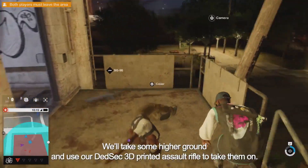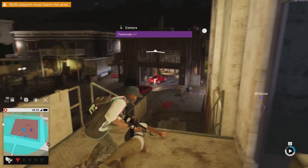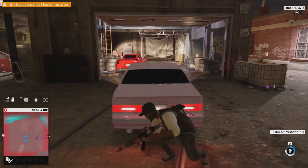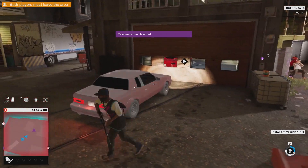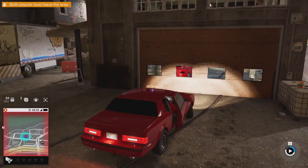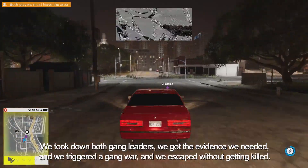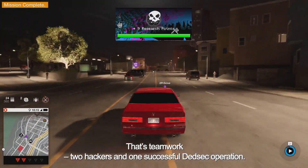We'll take some higher ground and use our DedSec 3D-printed assault rifle to take them on. There's still one guard left, so we can hack his headset, which leaves him vulnerable to a takedown. Let's take our stolen ride and get out of here before cops show up. And just like that, we're home free. We took down both gang leaders, got the evidence we needed, triggered a gang war, and escaped without getting killed. That's teamwork — two hackers and one successful DedSec operation.